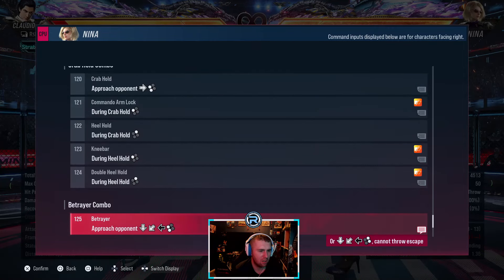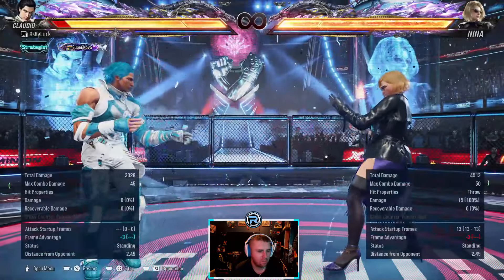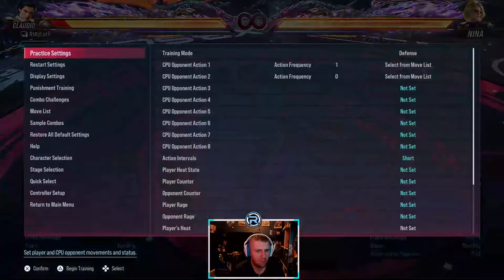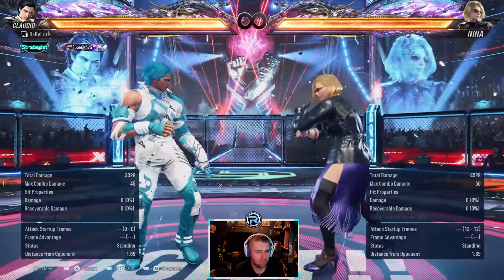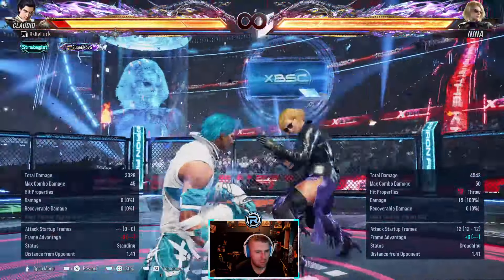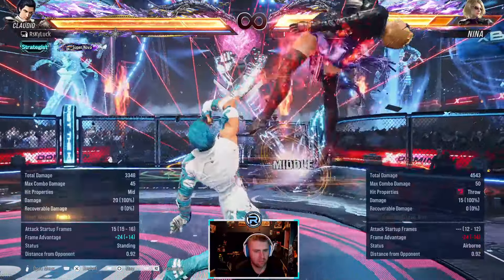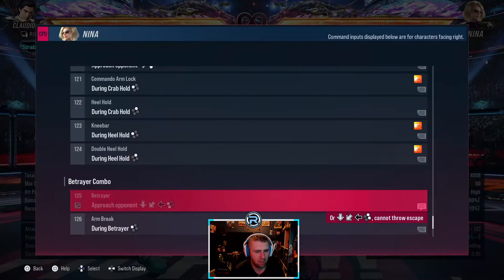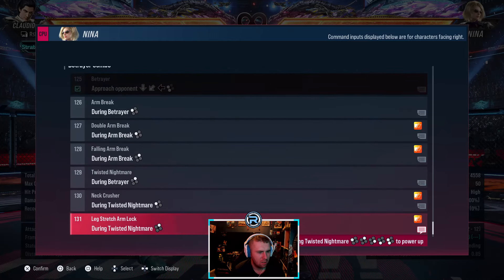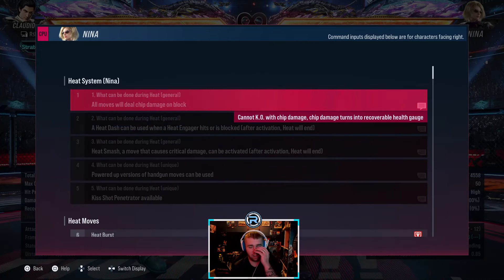She has a lot of stuff - like grab mix-ups. That one's not breakable - it says 'cannot throw escape.' She has different ones. But yeah, that's it for Nina. Overall solid character, very very good, one of the hardest to actually deal with. Especially if they're really good with Nina - they're very very hard to deal with.